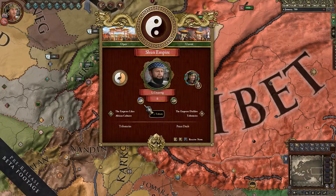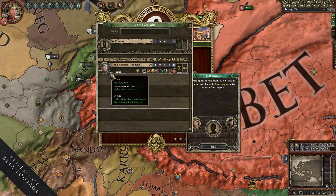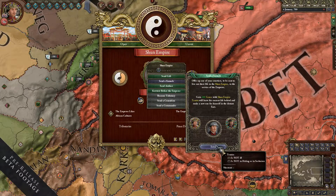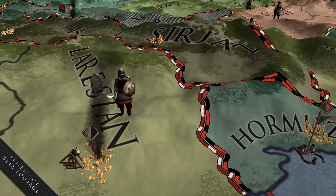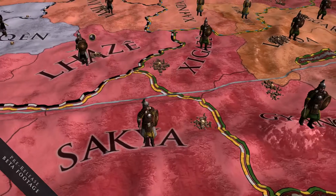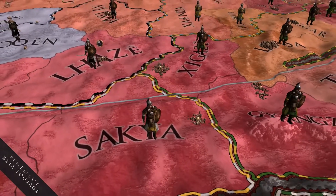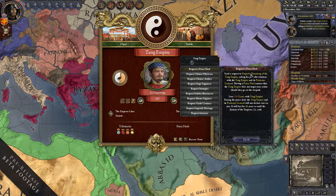Grace represents whether you're in the Emperor's good graces or not. You gain grace by giving various things to the Emperor — it can be anything from money to an artifact or relic, to a eunuch, since eunuchs are important in the Emperor's administration. You then use this grace, which functions similarly to a currency, to ask for various boons.